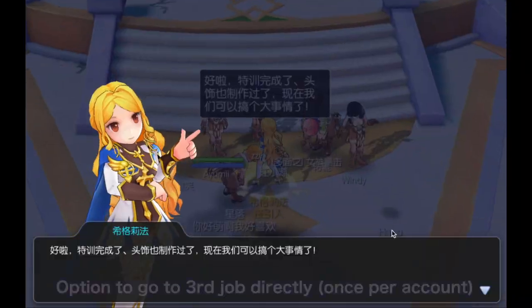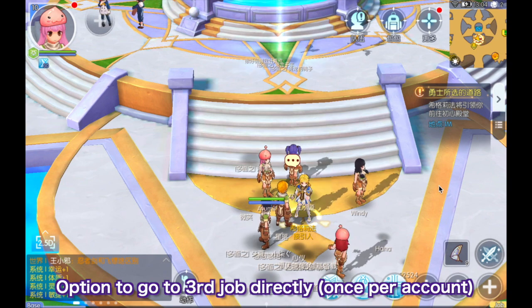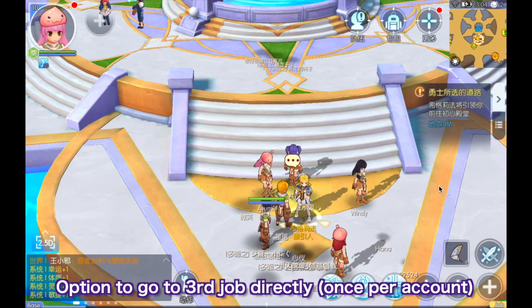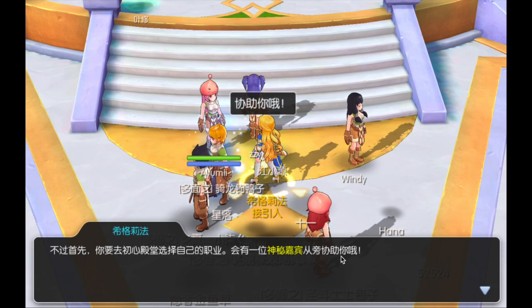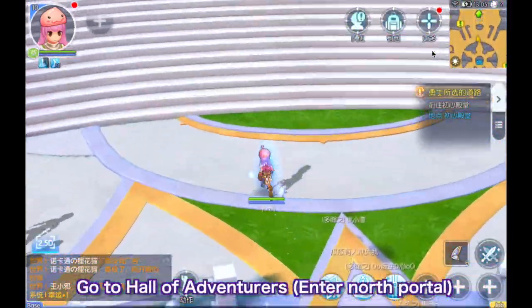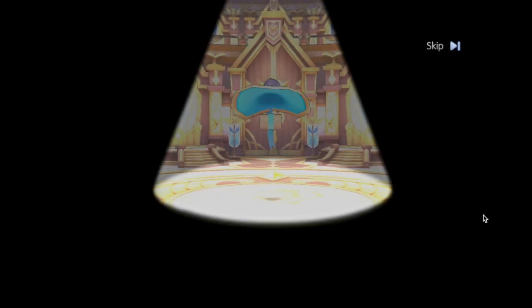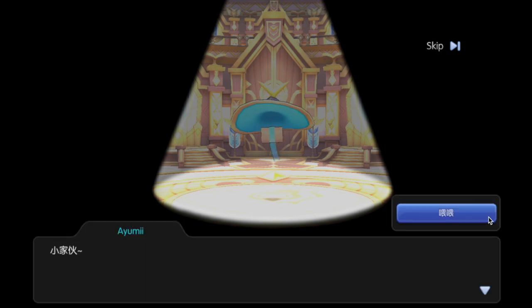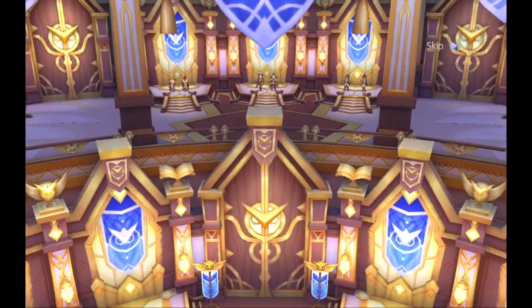After that, you'll be asked if you prefer to go to the third job directly or to slowly level up your character at your own pace. Take note that this opportunity to directly advance to the third job is only given for one character in your account, so you have to choose wisely. If you choose to directly advance to the third job, you'll be directed to go to the north portal where the Hollow Adventurers is located. Here you'll be greeted by a mysterious owl NPC who will guide you in choosing a job class most suitable for you based on your quiz answers.